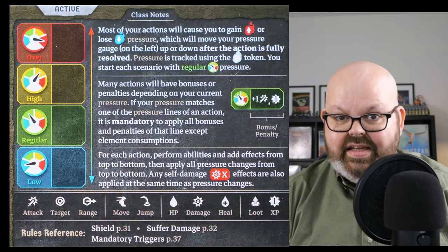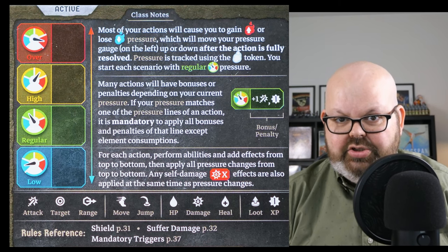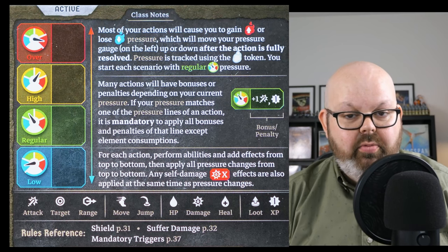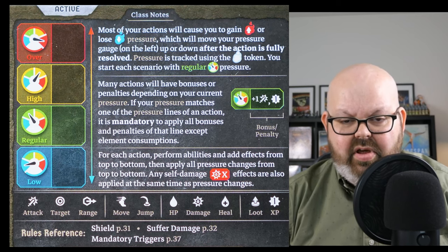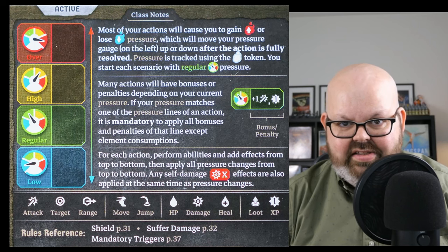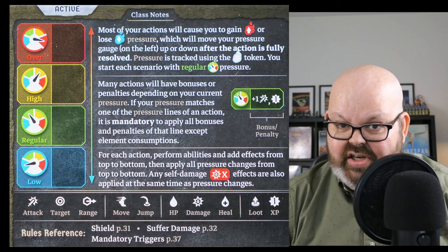So how does this bucket of bolts play? Well, it starts with its core mechanic: pressure. The Drill class has four levels of pressure — low, regular, high, and over pressure. You start every scenario at regular pressure. Each one of these states can provide bonuses or penalties to your actions. This mechanic is similar to the Blink Blade with its slow and fast turns, where they get different abilities on their cards. The difference here is you have four states to deal with, not just two. You track the status of your current pressure level right here on your character mat.